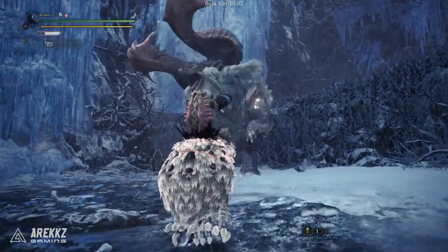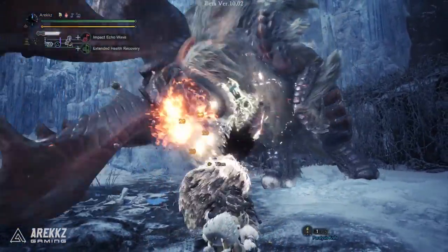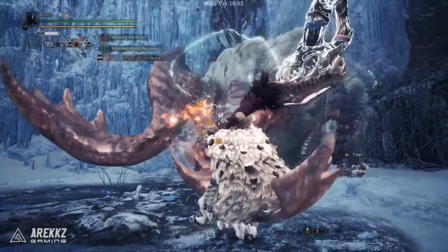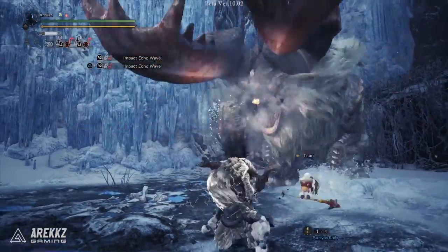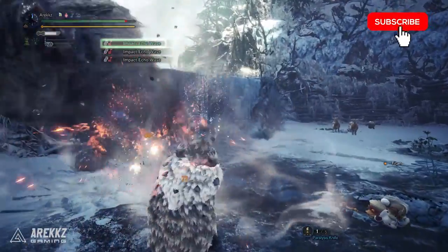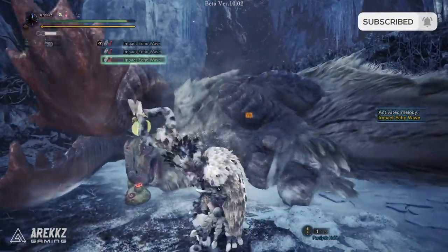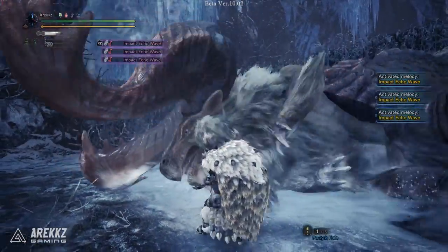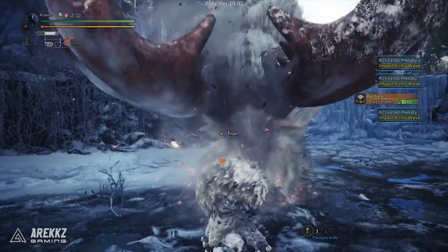Hey, what's going on guys, Arix here. With the Monster Hunter World Iceborne beta returning this weekend, I thought it'd be handy to continue putting together the remaining weapon guides, going over the new moves for each weapon, how to use them, what they do — basically everything you need to know to get started. We've covered most weapons so far, so check those out on the channel. In this video, we'll be turning our attention to the musical mayhem that is the Hunting Horn.